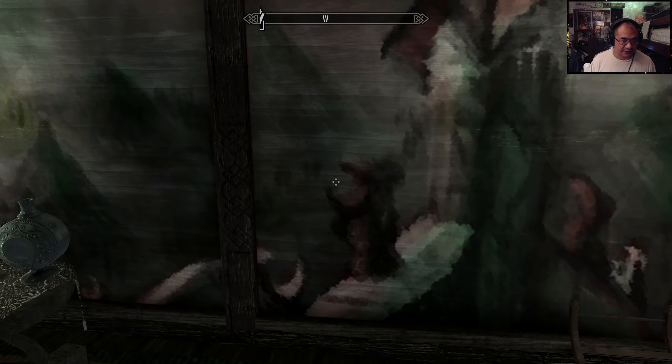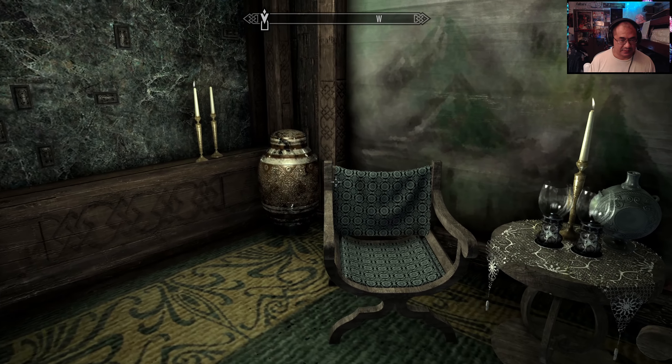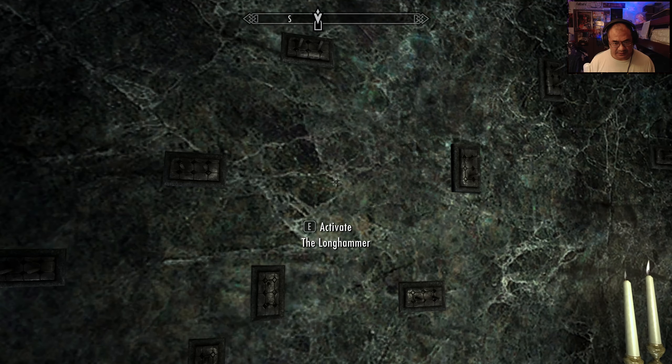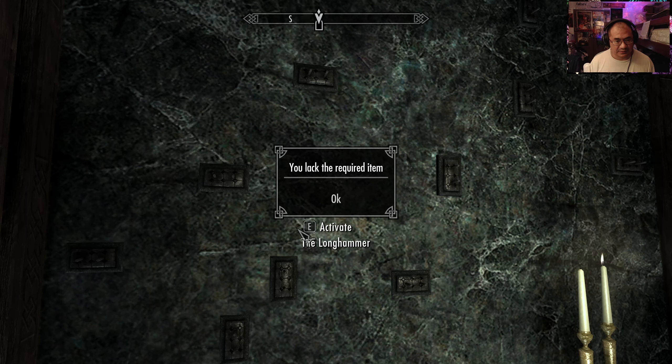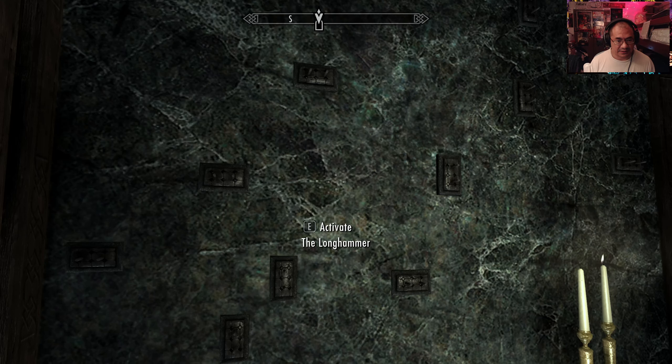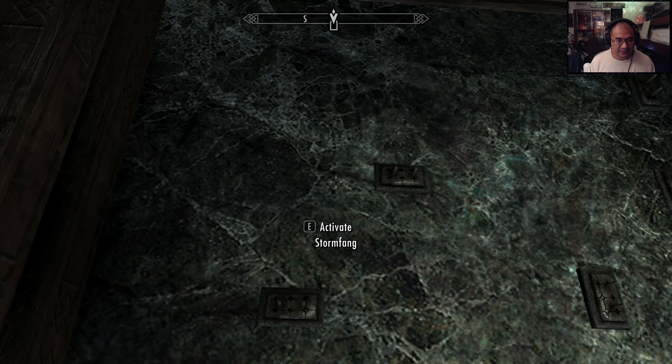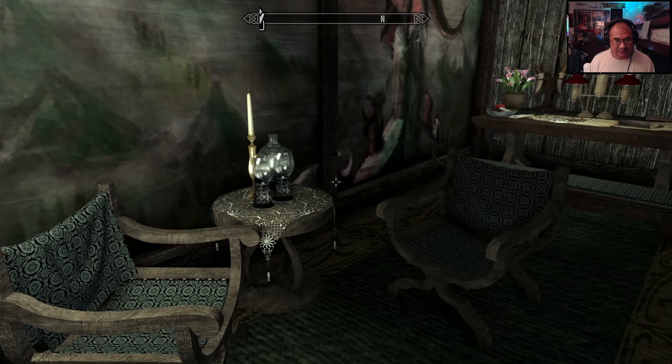I am so, so sorry that it's taking so long. This is one of the absolute longest. Oh, what is this? Activate the long hammer — electro-acquired item. This is to store those special unique items.